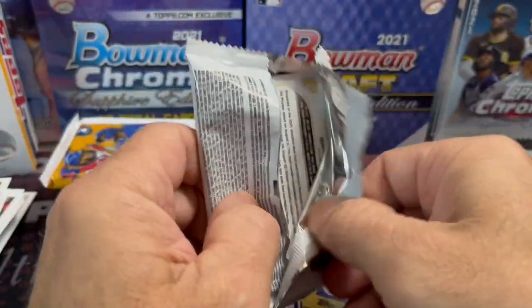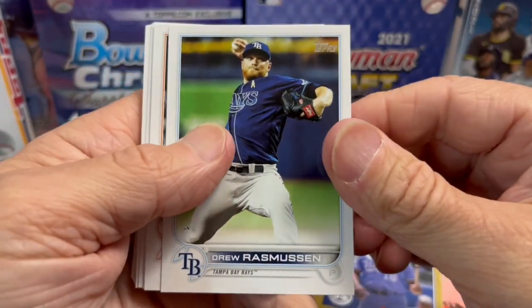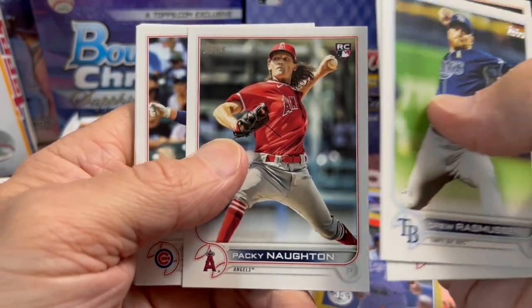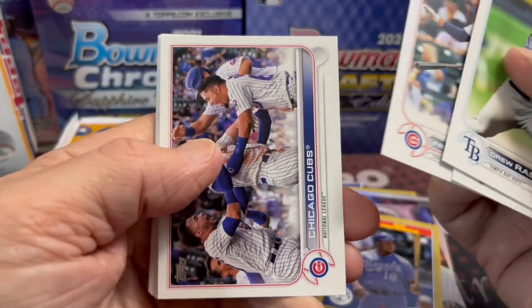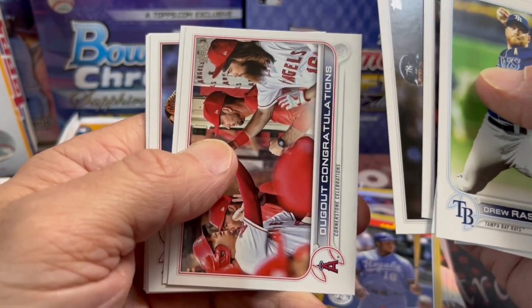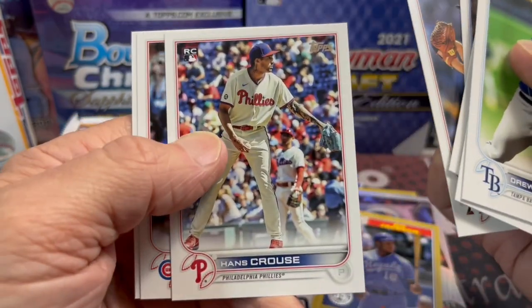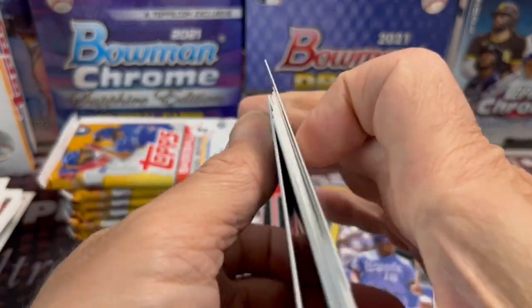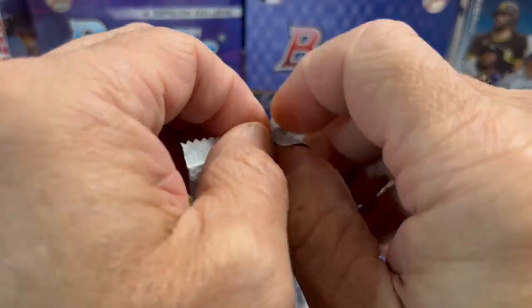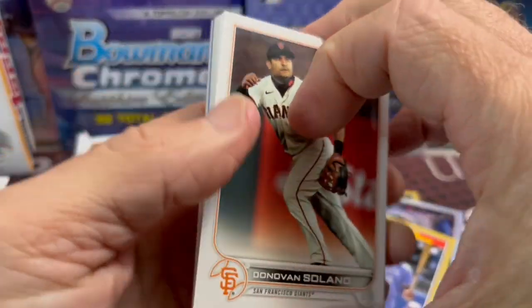Randy Arozarena has been on a tear lately. He's probably one of the most exciting players to watch in all of baseball — he will always surprise you. He's unconventional and fun. The other day he ran out and gave a kid a bat. He's always going for home no matter what — a go-for-broke type of player who's actually good, which is a rare combination. He takes massive risks but they pay off frequently.